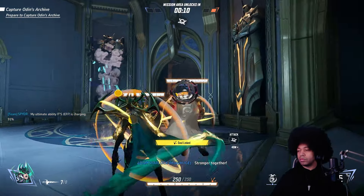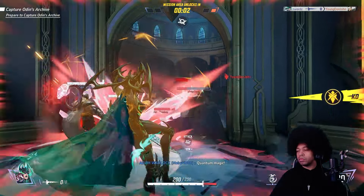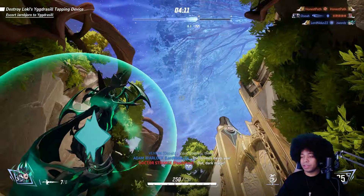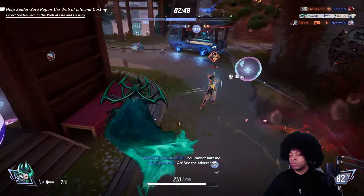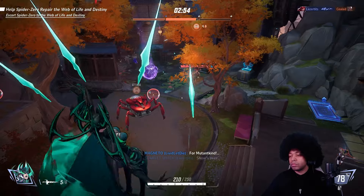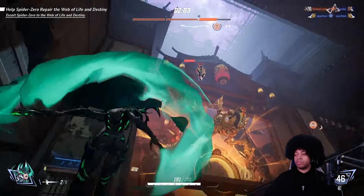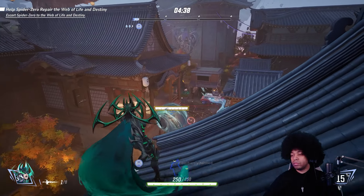To play Hela well, keep your distance and focus down squishy targets such as enemy duelists and supports. Try not to focus enemy tanks too much — shoot around them at the enemy supports. Using Astral Flock to reach higher ground or hover in air creates more opportunities for picks with her primary fire. Use her Soul Drainer orb to stun and pull enemies closer so you can land attacks easier. If the enemy falls into predictable movements like strafing, try to land a headshot — that crit damage is huge. Save Astral Flock for getting to a safe position or fleeing back to your team.